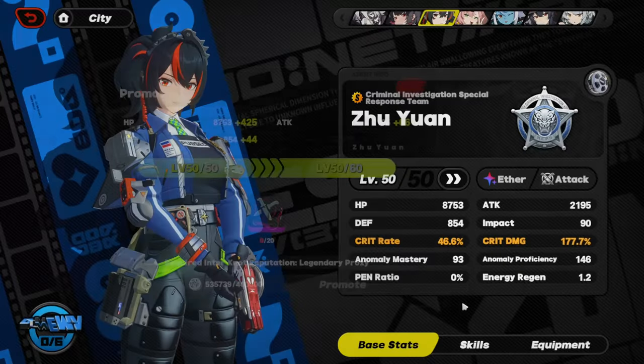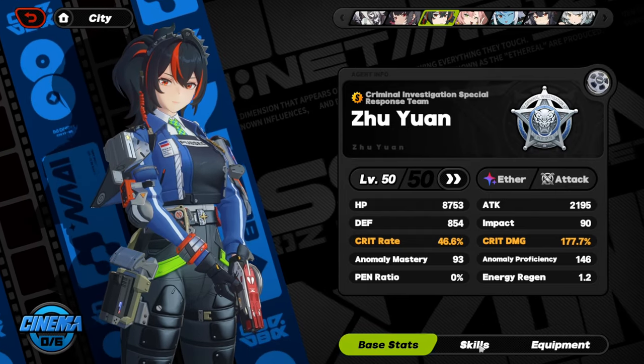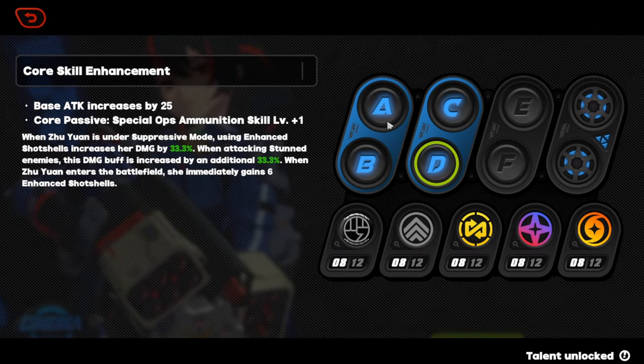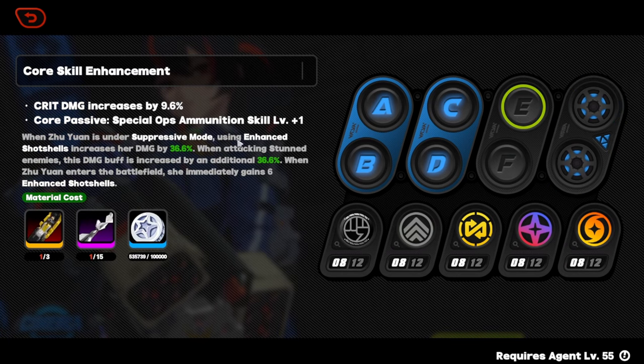I still don't have Legendary Proxy yet, so all of her stuff is basically kind of locked out. In Skills right here, I have her Core at Level 4 — well, Level 1 is not upgrading it, so it's actually a Level 5 Core. I can't get her to Level 6 yet because I don't have her at Level 55.